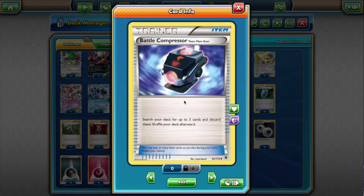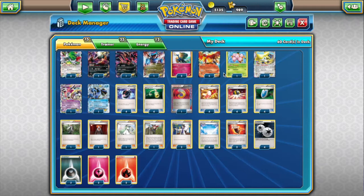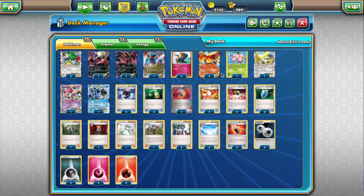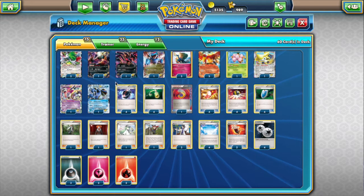This is the core of the deck. Because we're kind of forced to play different types of energy with Ho-Oh EX so that we can accelerate them into play, we might as well try to play different types of Pokémon that make use of those energy. Not only does having different types help with Rainbow Force, it also helps with having versatility as far as attackers and game situations go.